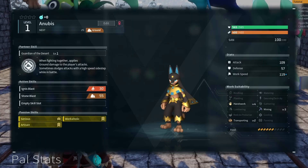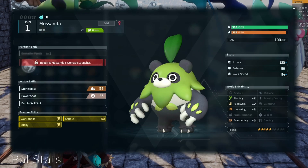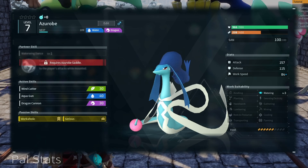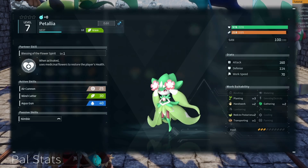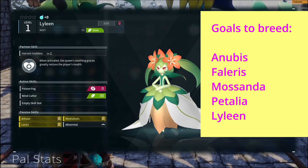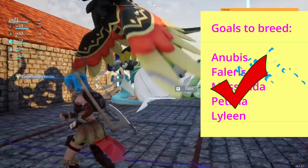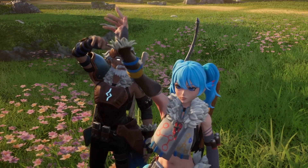Here are all the pals we got today: an Anubis who's a level 3 miner, a Phalaris who's a level 3 kindler, a Mossanda who's a good fighter, an Azerobe who's a level 3 waterer, a Patalia who's only good for breeding, and a Lylead who's a level 4 gardener. We've hit all our goals and we're ready for the next video — thanks for watching!